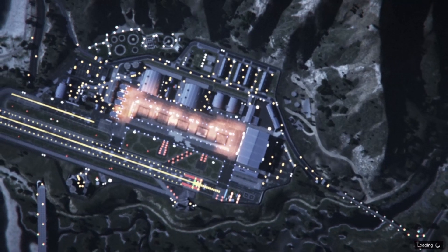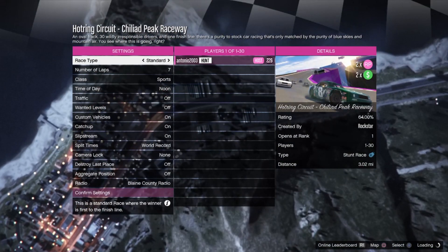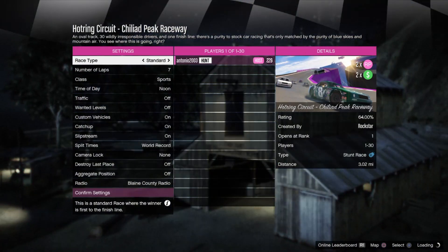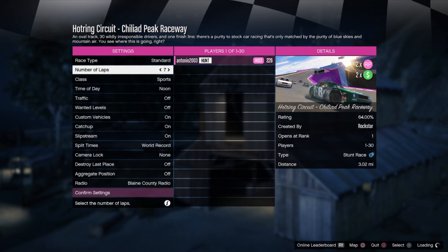During this week there's the featured circuits — Chile at Peak Raceway. Pick this one because it has double RP and double money until the next update, which will be in about eight hours. Even if it's not double RP after the update, this method is still very good for RP.